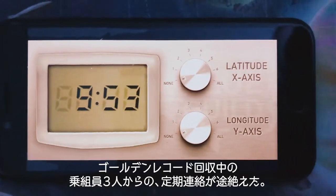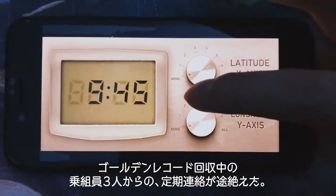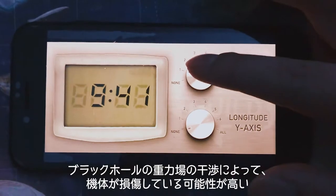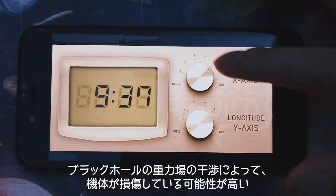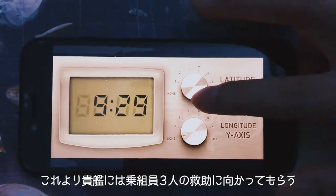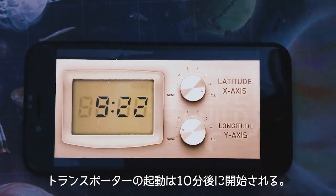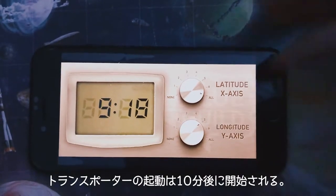This is the operator here. We have lost contact with the three crew members who are out on the mission to retrieve the golden record. There is a high possibility of their ship being damaged by the interference of a black hole's gravitational field. Request your spaceship to rescue the three crew members. The transporter will start in T minus 10 minutes.